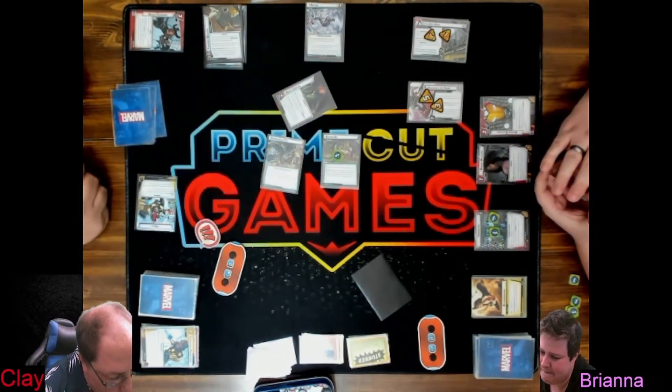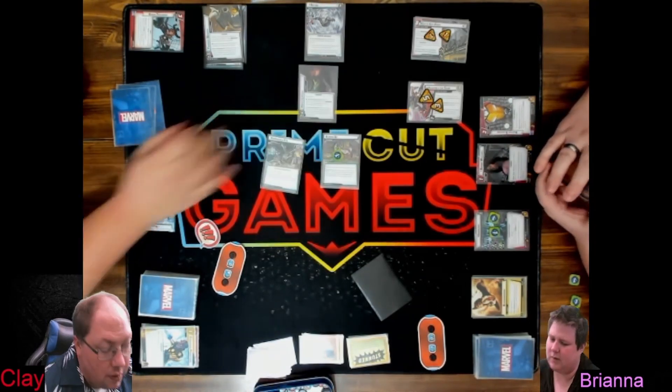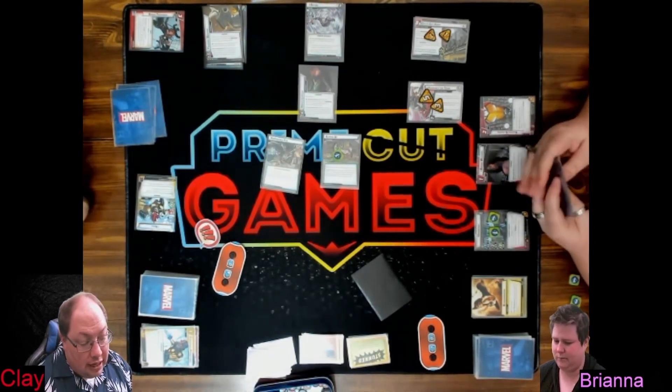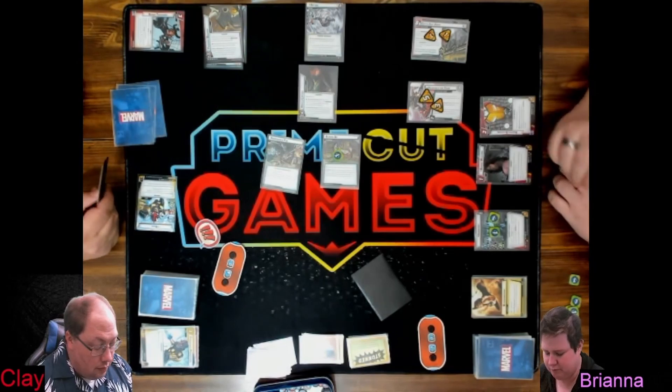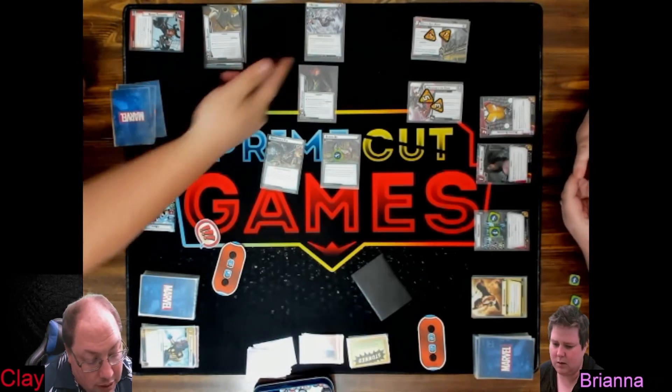When the villain would attack you, if a Marauder minion is engaged with you, the villain schemes instead. Attacks you — for two. Wait, I was going to give him plus two attack. Sorry. So it was four plus zero, still prevent three.